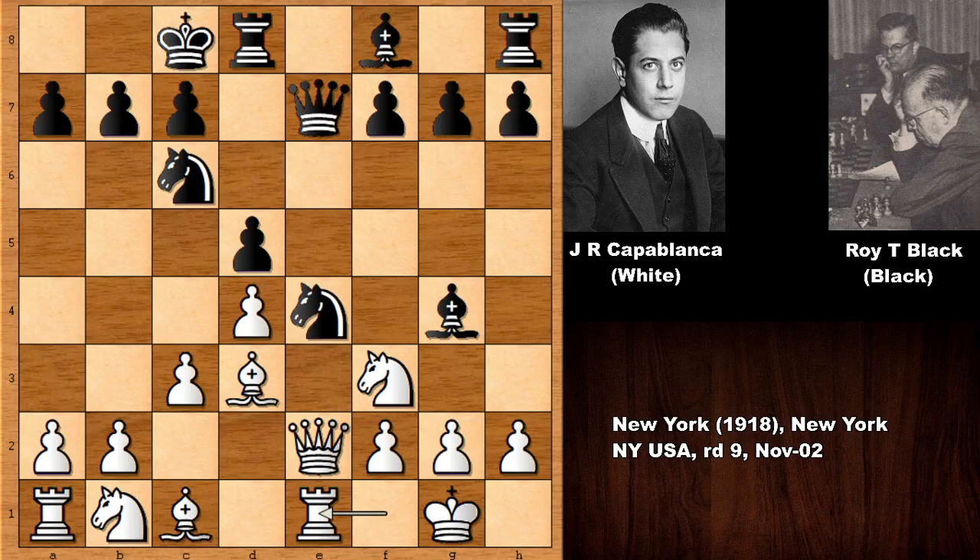Rook to e1, f5, extra defense to the knight, so bishop takes knight was possible, and then queen takes pawn.